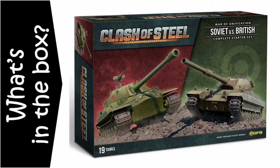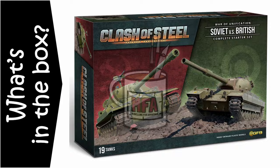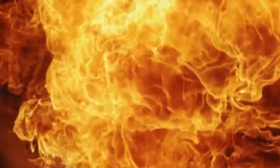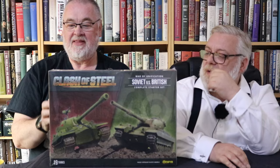Hello and welcome. I'm the Restless Kaiser and I'm Woolly Mike, but together we are Modelling for Advantage. Here we go again — Clash of Steel, Court of Unification, Box 2 or Box 1, depending on what order we release them in. This is the Sovietski versus British.